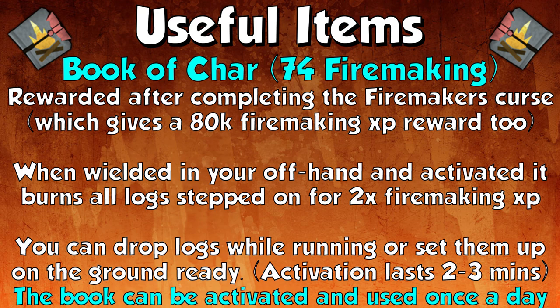Next up is the Book of Char, which requires 74 fire making and is rewarded after completing the Firemaker's Curse quest. You also get 80,000 fire making XP from completing that quest. When wielded in your off-hand and activated, it burns all logs stepped on for 2 times the fire making experience they normally give. You can drop logs while running or set them up on the ground beforehand, then run over them. The activation lasts 2 to 3 minutes and can be used once per day, giving very good fire making experience.